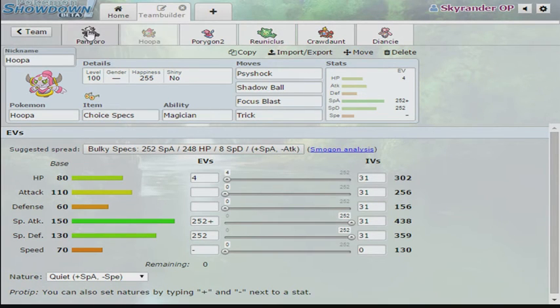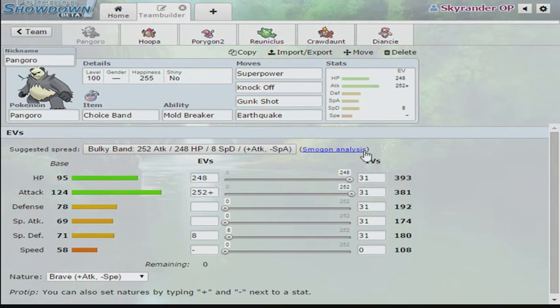It hits like a truck, and so does the main star, Pangoro — which is the reason we call this team Pansmash. It is a really, really aggressive set with a lot of HP, and it's only here to spam Superpowers all over the place.